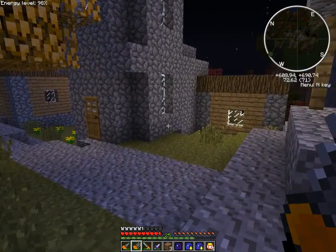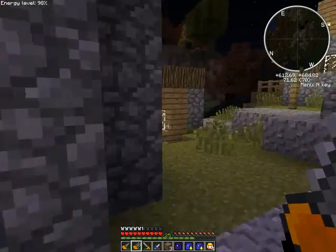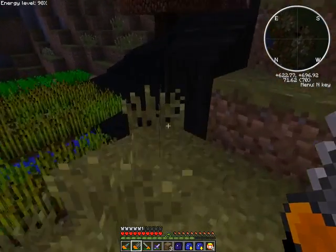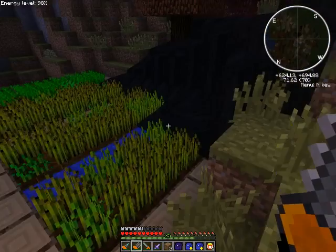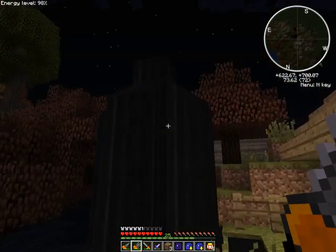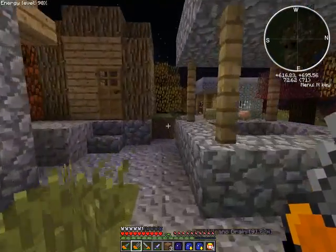Now, why is there a pig in the castle? Because of the dirt I haven't removed, but still. What Y level is the pump at? Like 10? Range?